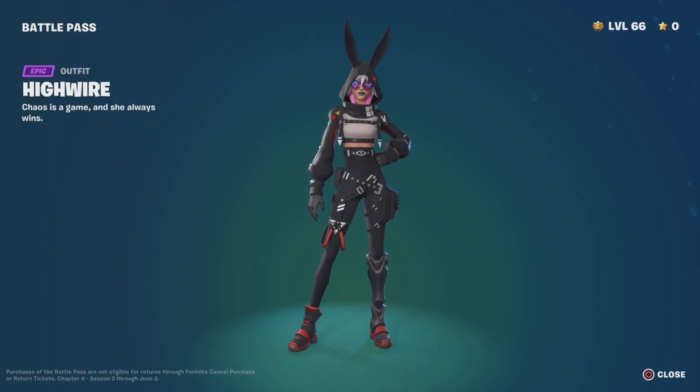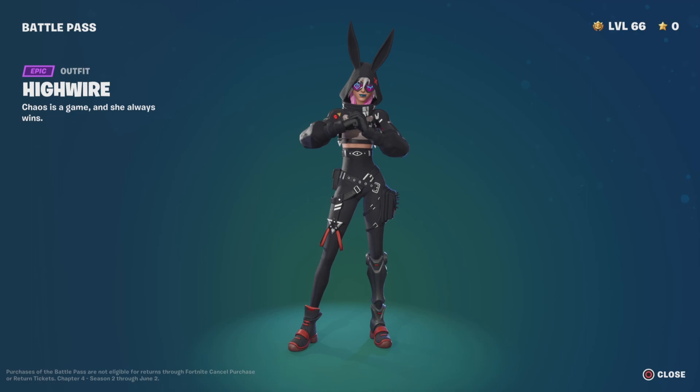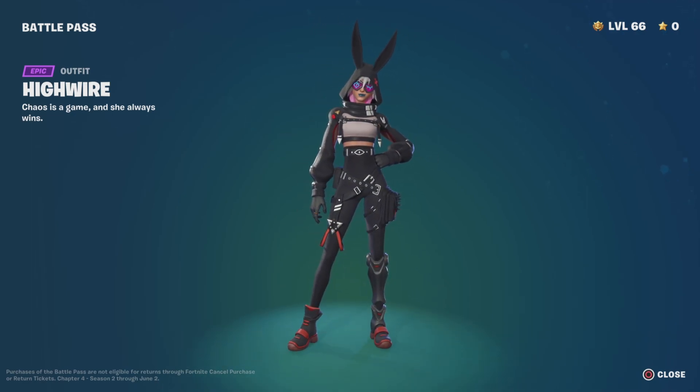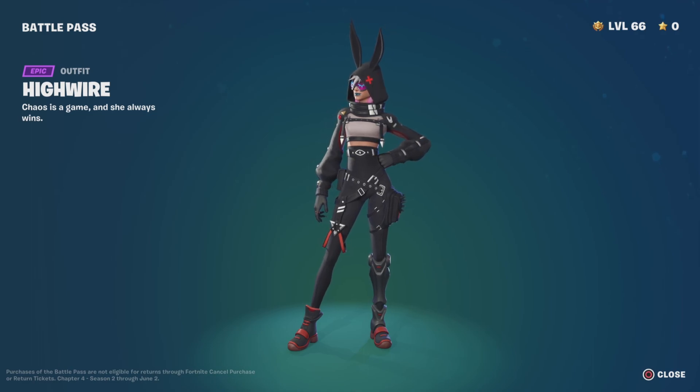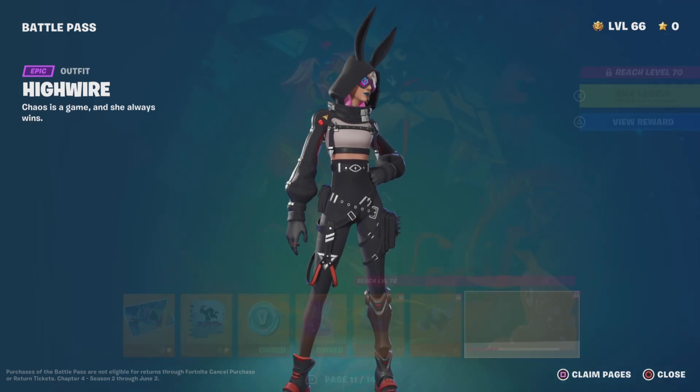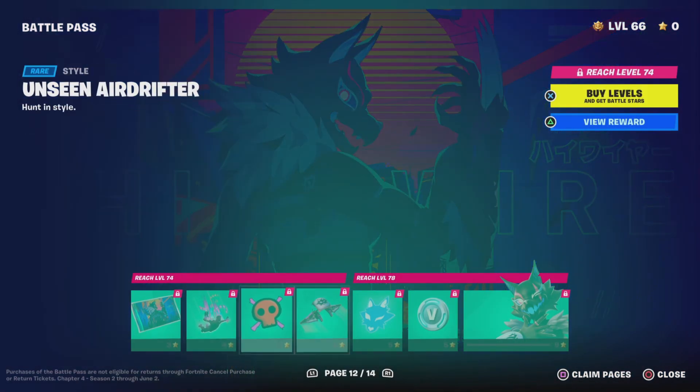So coming in at number 7, we have High Wire. Once again, not really a bad skin. I actually do like her base style. I think her base style and the style we get later on in the season is pretty cool. I do also like her mask and style. The problem with High Wire is, well, it's really her base style.